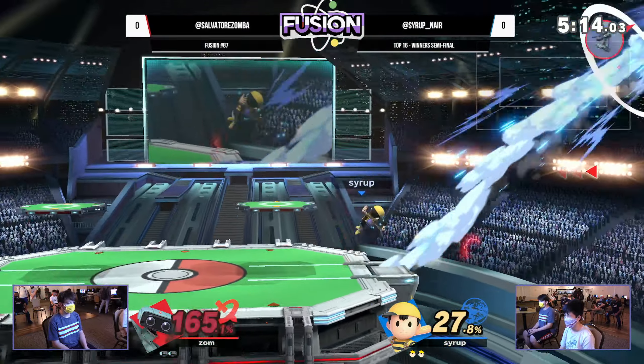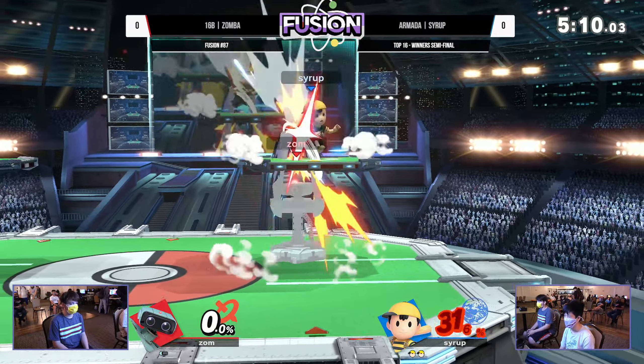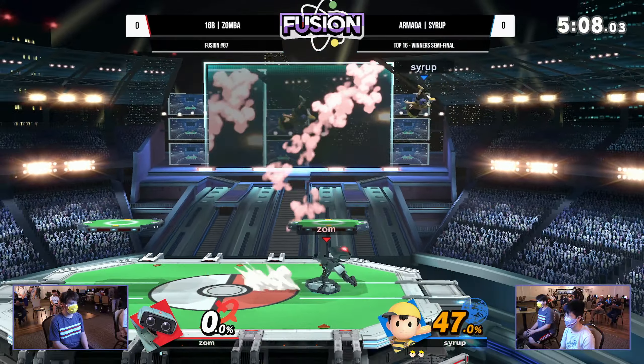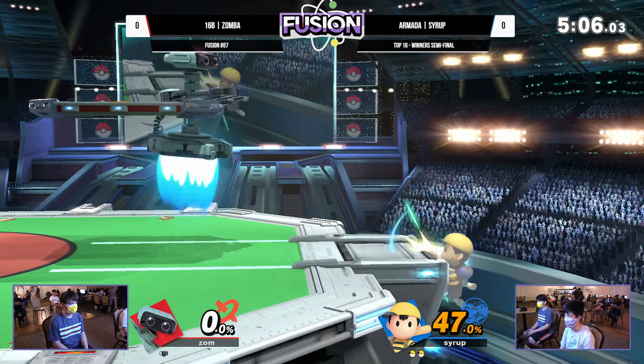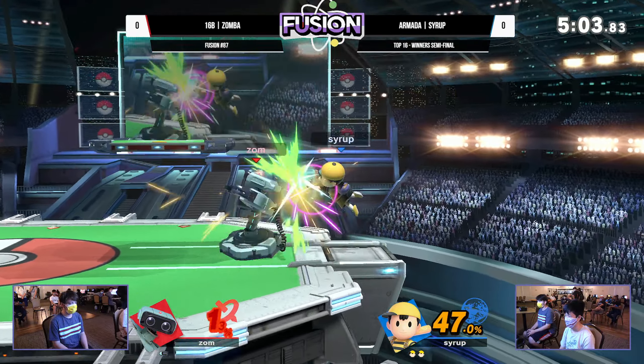That's exactly where Zamba has shined in this matchup. But again, the big body of ROB makes it really, really hard for him on landing, and Syrup's done such a great job punishing that. A big factor is going to be how you deal with the landing — that's obviously a big tool ROB tends to land with. But Syrup's been on him very nicely this first game.